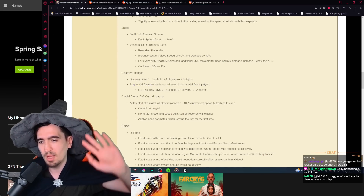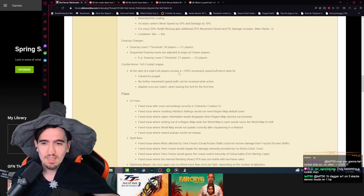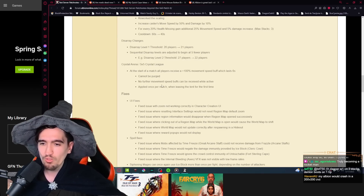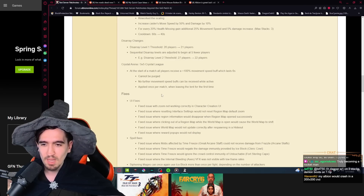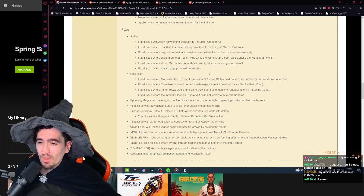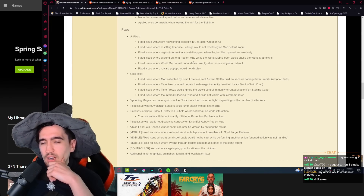Crystal Arena 5v5 Crystal League change: at the start of a match, all players receive a 100% movement speed buff lasting 6 seconds — similar to being mounted. It cannot be purged, no further movement speed buffs can be received while active, and it's applied once per match when leaving the tent for the first time.